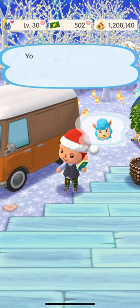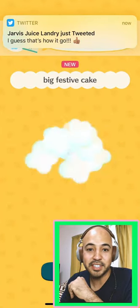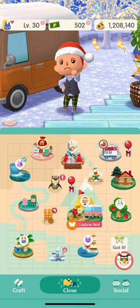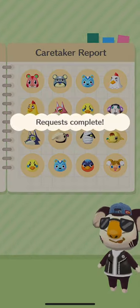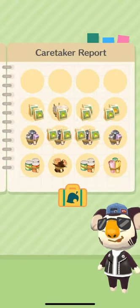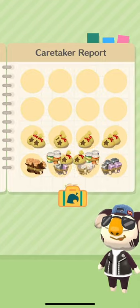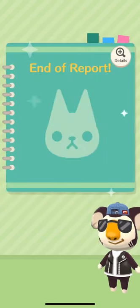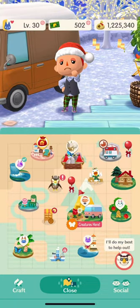You can get yourself a little helper to follow you around while you are working on Pocket Camp. I do have that — that's why whenever I start my builds, it gets completed almost immediately. Eugene here is my helper. This is what the caretaker report looks like, and this is exactly why I'm willing to spend that $2 a month. Look at all those goodies — every single time I log in he gives me tons of gifts. It could be anything from fertilizer to flowers to bugs to fish to money. That helps you complete your building assignments quicker.